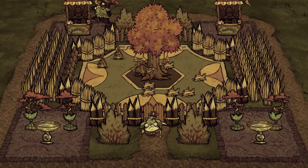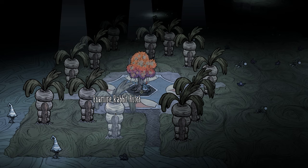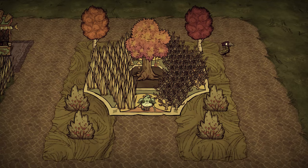Imagine a gecko pen with the wall surrounding the tree, with grass planted on the surrounding turf for harvesting without the fear of spawning new geckos. That Bunnyman set piece you find in the caves contains a center area with grass and carrots. Once you remove those, you can easily replace that area with a carnival tree, and then add some berry bushes, grass tufts, or other carnival decorations to make your bunnies happy and hopefully less homicidal towards omnivores. Practically any farm you build can benefit from a carnival tree.